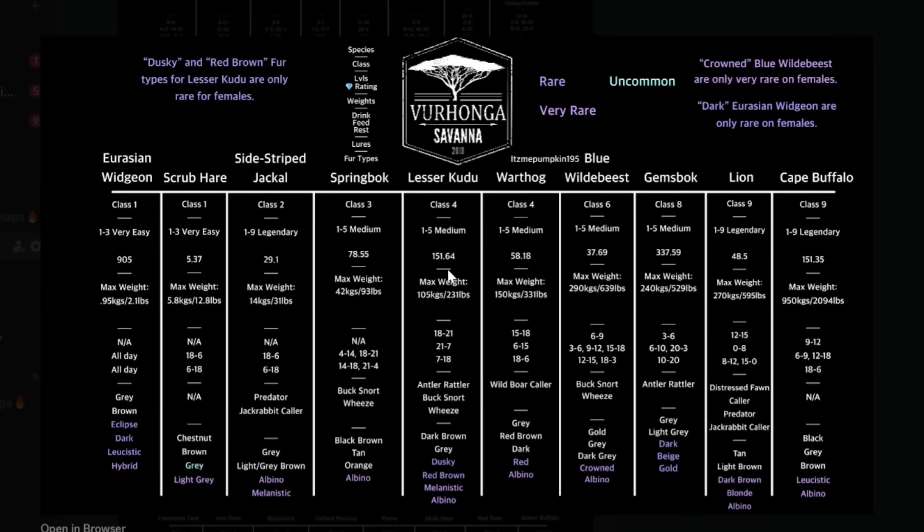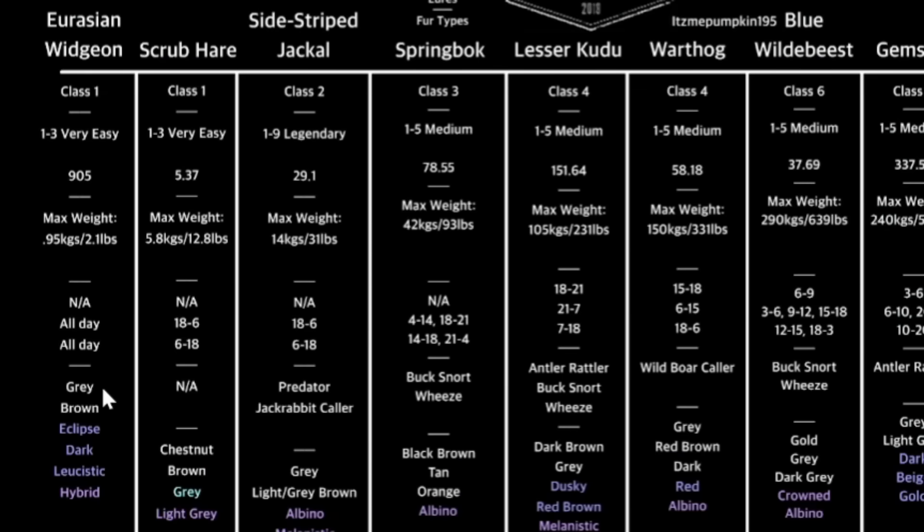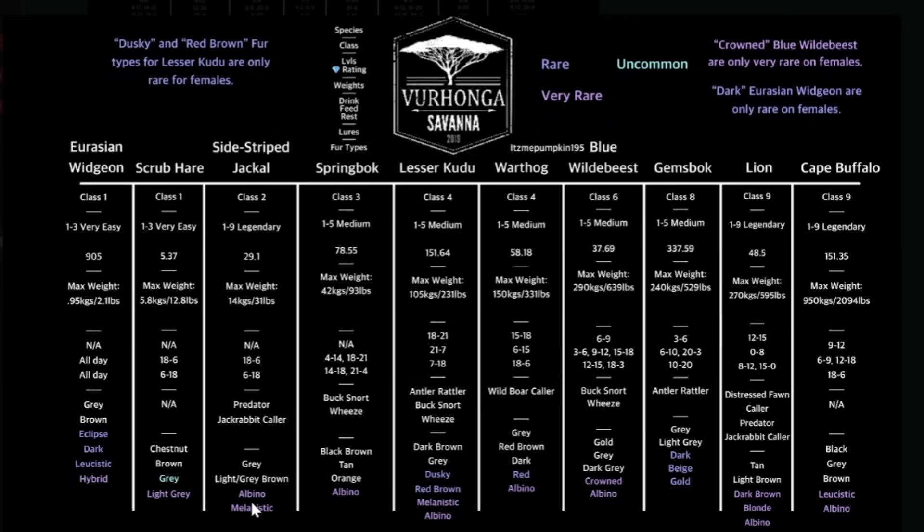There is an info sheet for every map in the game. For example, we have Verhonga here. What you're going to find in here is every single species, their class, their max level, their diamond trophy rating, their max weight in kilograms and pounds, all of their zone times, and their common and rare fur types. That's a crazy amount of information and it definitely is going to help you in game.